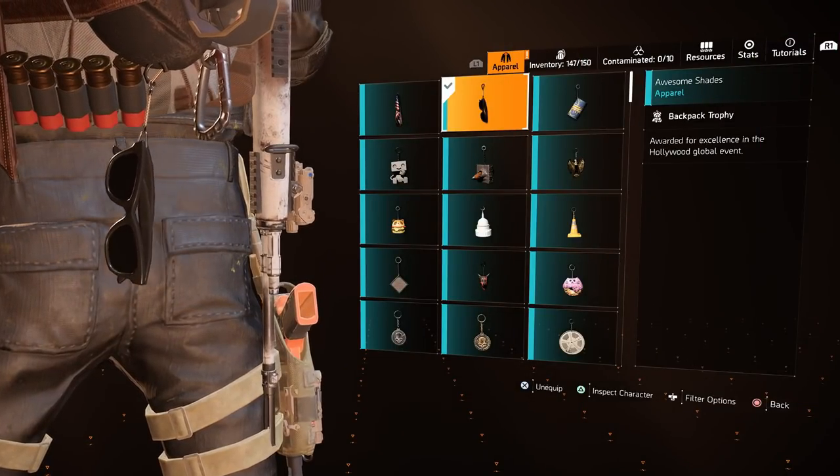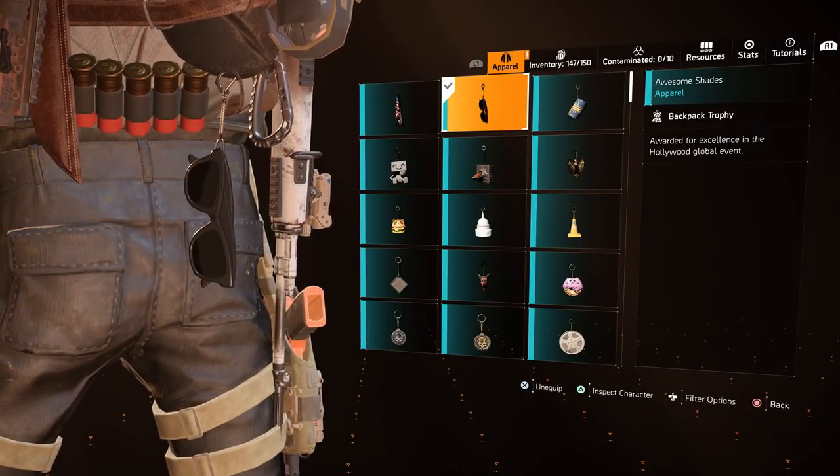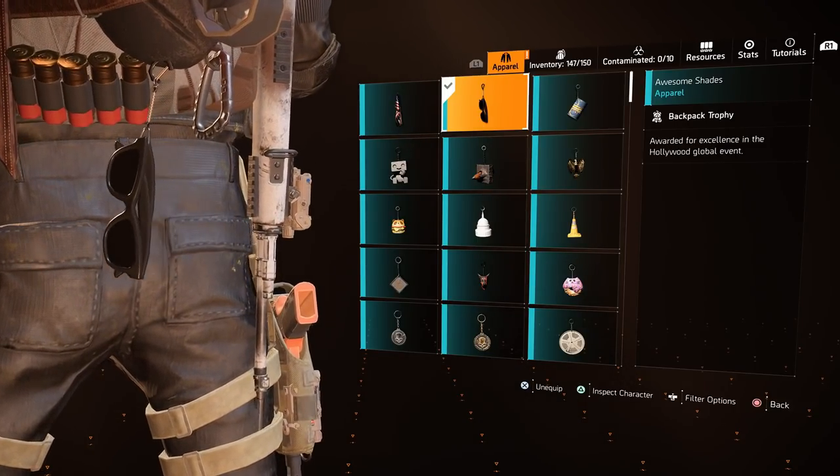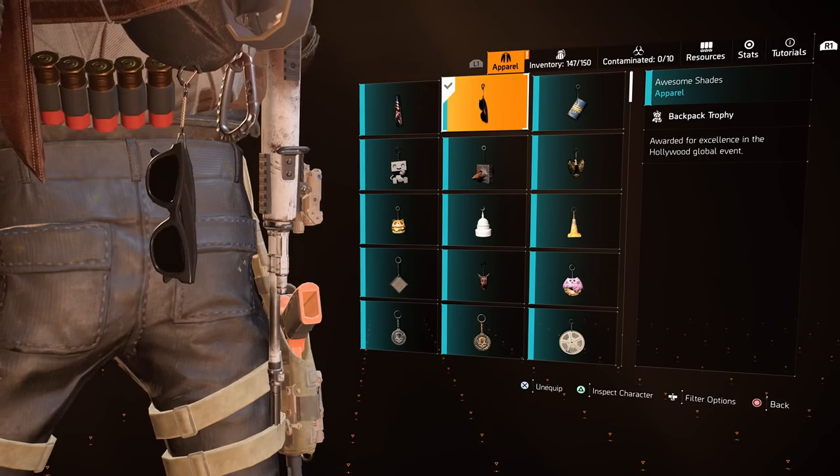The Awesome Shades is a reward from the Hollywood Global Event. Earn enough stars during this event to unlock it. Global events are part of The Division 2 seasons and they currently cycle through a few global events each season.